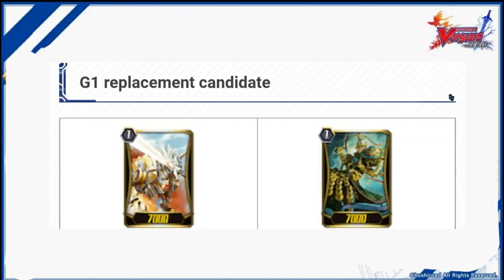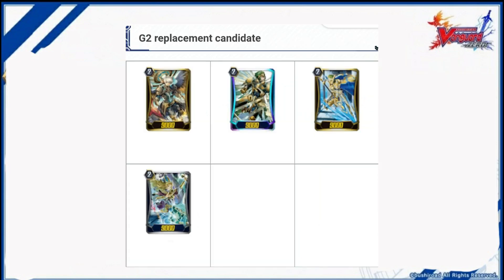G1 Replacement Candidate: No Cost Development and SB Draw are possible respectively. Consider replacing it with Zoran, the Liberator of Power. G2 Replacement Candidate: Pick up the role of Deploying during the Battle Phase and the role of G3 Search. Let's replace it as you like.